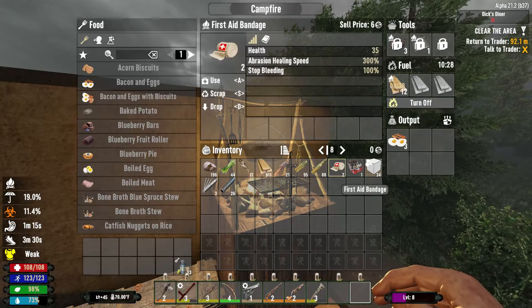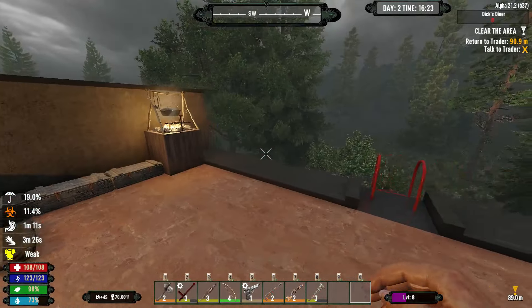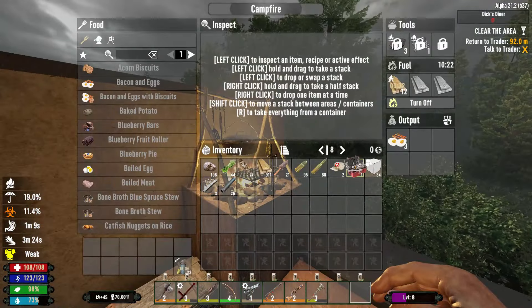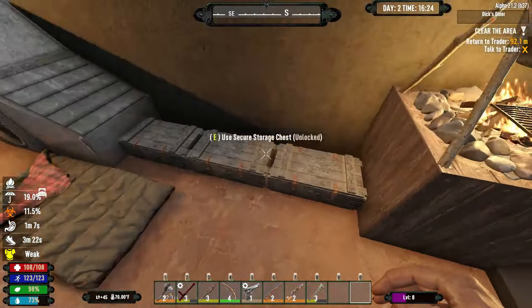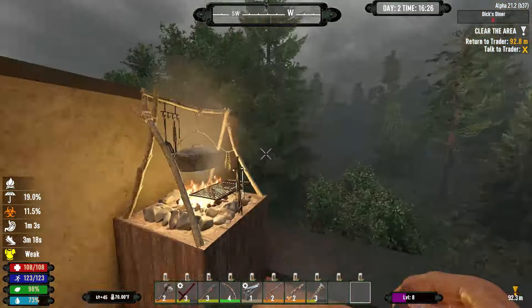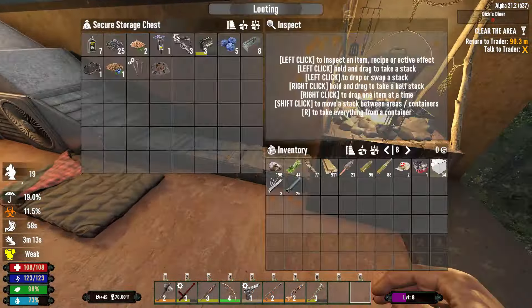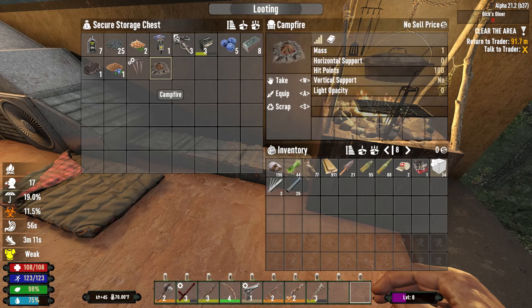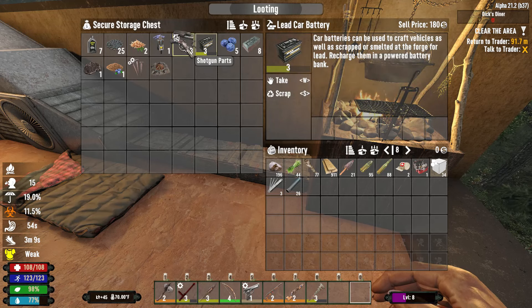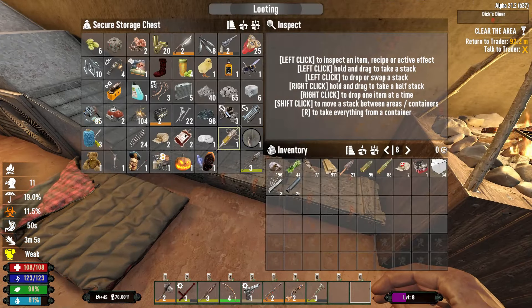So today we're going to return to the trader, we're going to go turn in that quest. I'm just waiting on one — if we got a drink here. This water should pop up now, there we go. Do we have anything to sell by the way, because we could actually sell off just a few things that may help us in our endeavors.